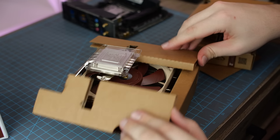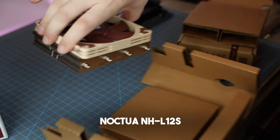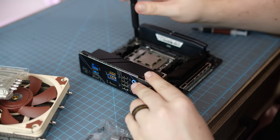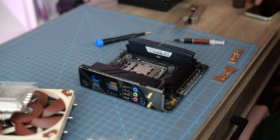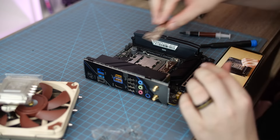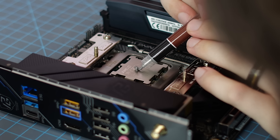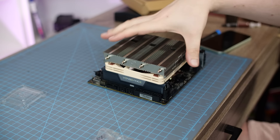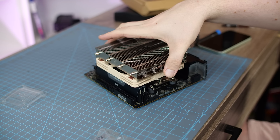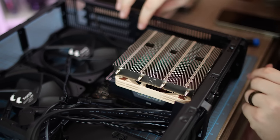And for the cooler, we are going with the Noctua NH-L12S. I know a lot of people aren't fans — not pun intended — of Noctua's brown color scheme, but I actually really adore it, even though it doesn't really matter because we're not going to be seeing it anyway. I went with air cooling because overall it's much easier to install than an AIO, a lot less risky, and I straight up wouldn't have space for the GPU if I went that route. So air cooling all the way.